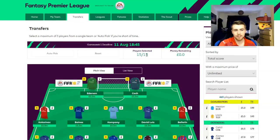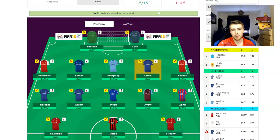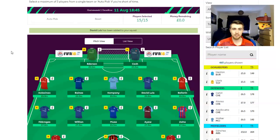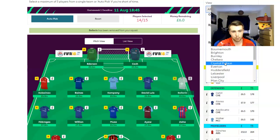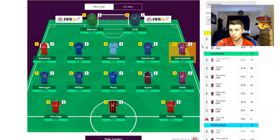In terms of transfers, you can transfer anyone in your team as long as you don't have more than three players from one team and you don't go over your £100 million budget. You get unlimited transfers up until the first week of the season. After that, you get one free transfer a week. If you make more than one, it starts costing you points — four points for each additional transfer. So if you wanted to make five extra transfers, that's going to cost you 20 points. You've got to decide whether those new players are going to earn back those points, because if they have a terrible game, you've lost out.